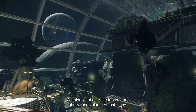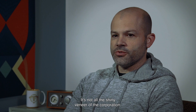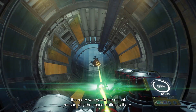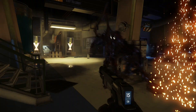We also went over the top in terms of size and volume of that place, because that's the ultimate luxury — when you have a space station, you have a lot of space just there to impress the visitor. It's not all the shiny veneer of the corporation. The space station is built in layers, kind of like an onion. And the closer to the center you go, the more you get to the actual reason why the space station is there — the laboratories and the secret stuff they don't want everyone to know about.